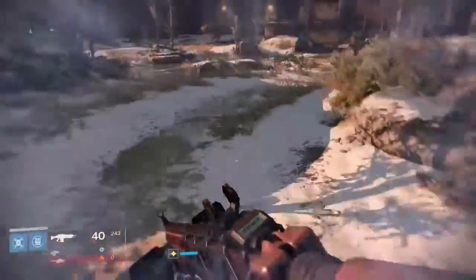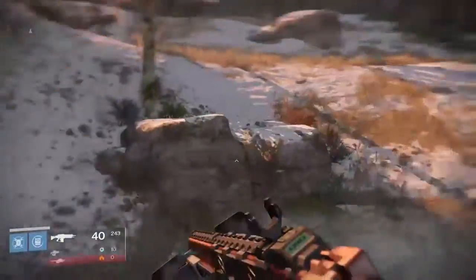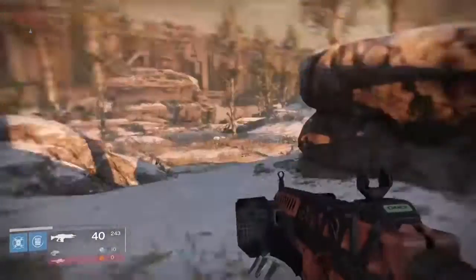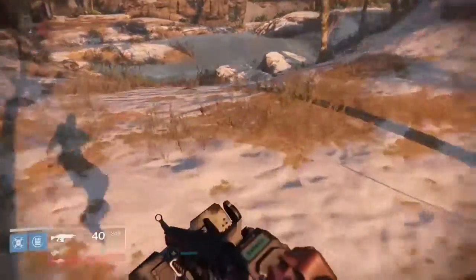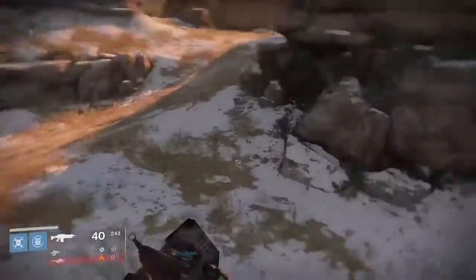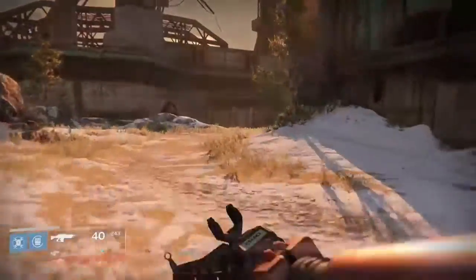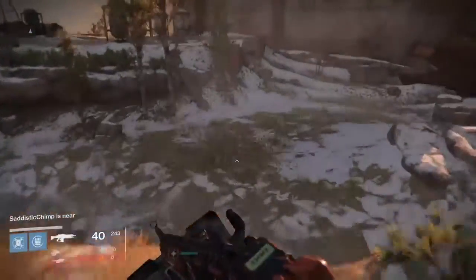Getting to the basics: Titan skating is running forward and spamming your jump pretty much as fast as you can. As you can see on screen, what it does is enable you to travel very fast and cover ground before any other class can in the game. Titans are the fastest class in the game right now — they probably shouldn't be, but they are.